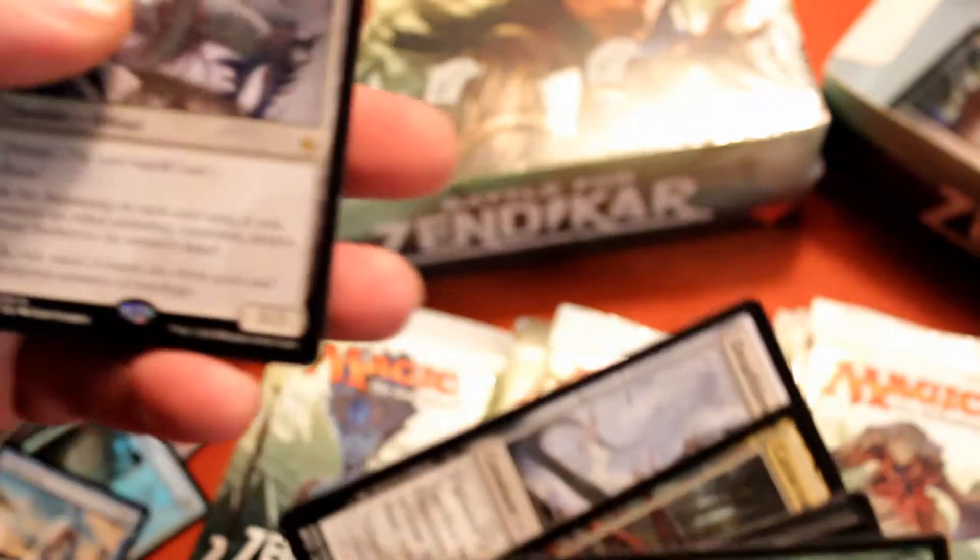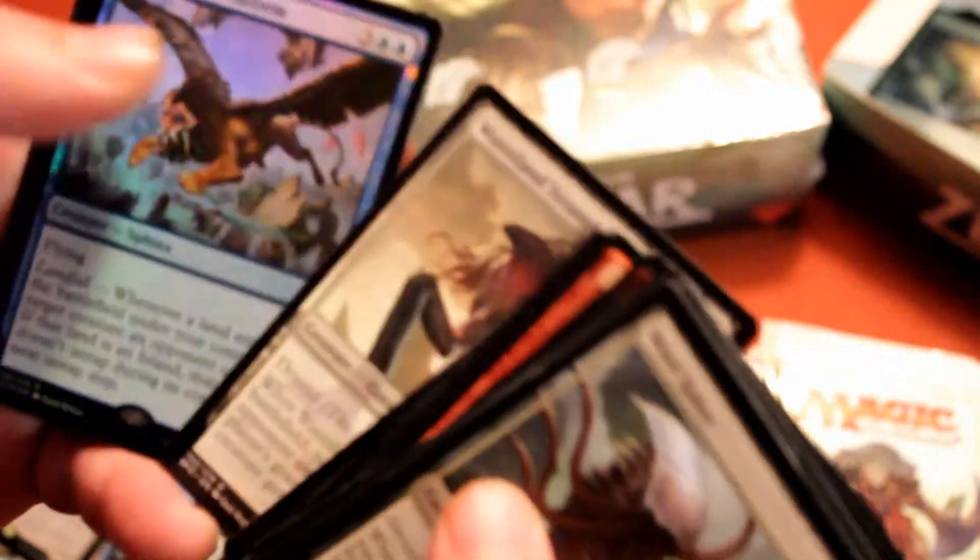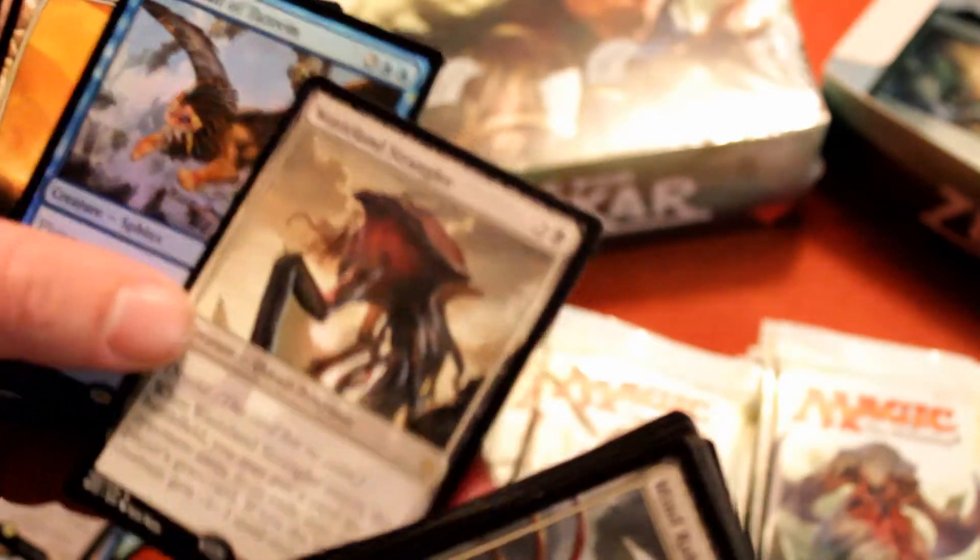Now this set has really dropped in value. Gideon, Vraska, Mizzix — they're still very playable, especially with the new set coming out. Dust Stalker. I think a lot of cards are going to change in price depending on what the new set has in store, especially with some of the Eldrazi. Ulamog has jumped in price. And we've got a Guardian of Tazeem and a Wasteland Strangler.